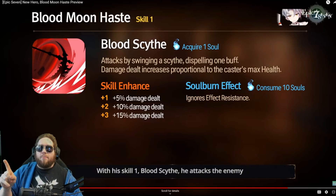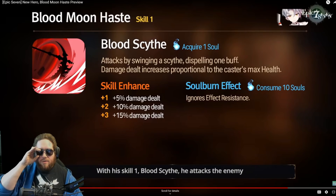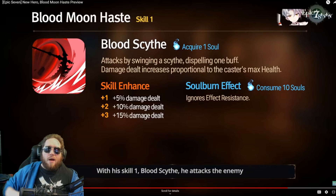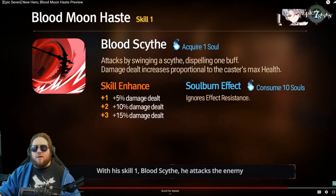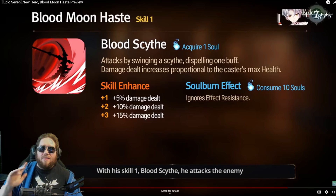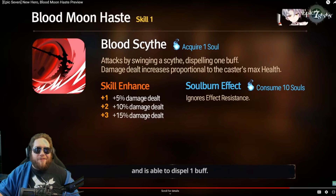S1, Blood Scythe: attacks by swinging a scythe, dispelling one buff — already amazing. Damage dealt increases proportional to the caster's max health, with three points increasing damage further. Soul Burn ignores effect resist. It's not a chance to dispel — when you use S1, it just dispels a buff. Oh, you had immunity? Gone. Increased defense? Get that out of here. This is going to be really good especially running characters like Lilias, Kitty Clarissa — anyone triggering dual attacks. You will need some effectiveness on him, but you can get effectiveness on pretty much everything.